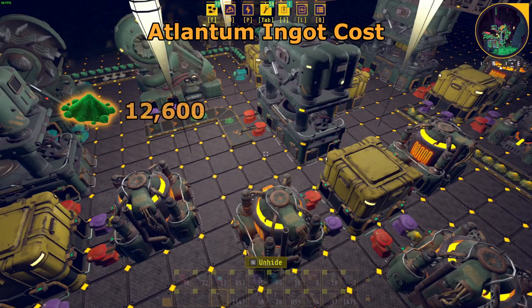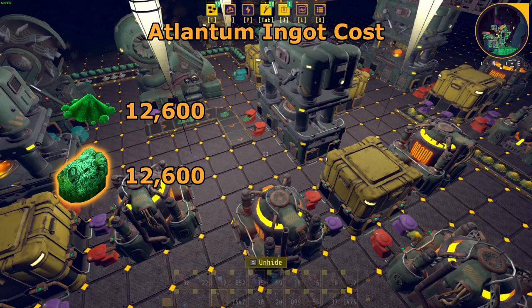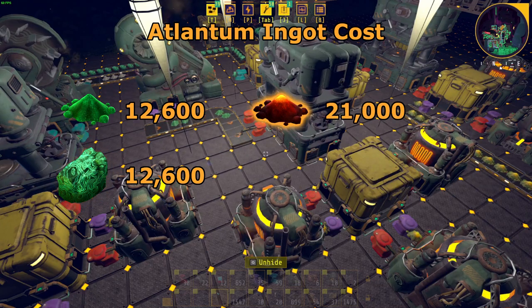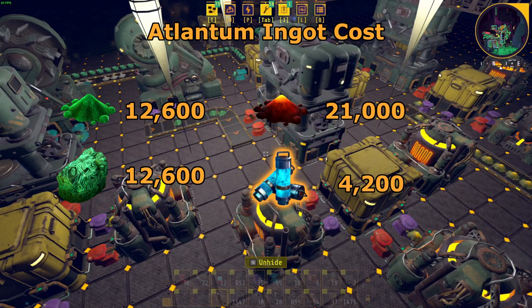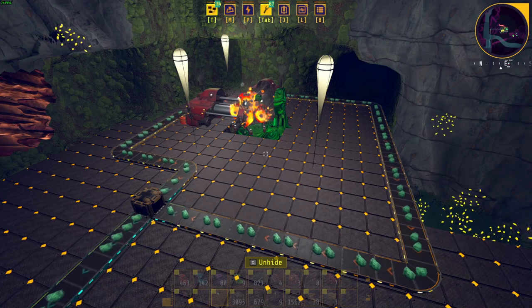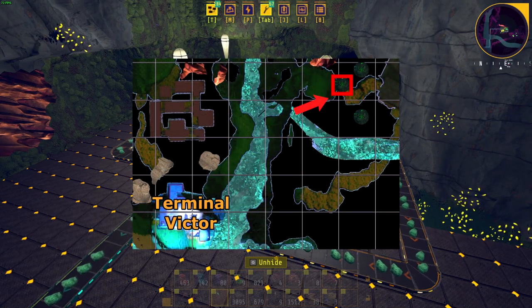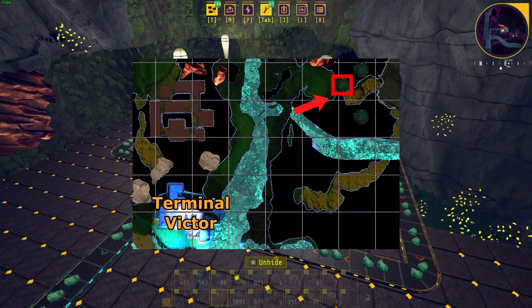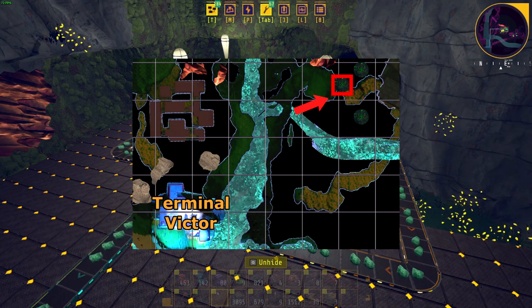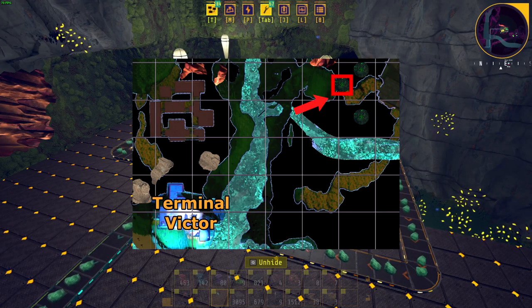For the Alantum ingots, you will need 12,600 Alantum powder from 12,600 Alantum ore, 21,000 Kindle vine extract, and 4,200 Silverthorn extract. Keep in mind Alantum ore veins can only be drilled by Mark 2 drills. I will mark what I believe to be the closest and most convenient Alantum ore vein to use. If you need more assistance with Alantum ore, I will link my Alantum ore guide below.